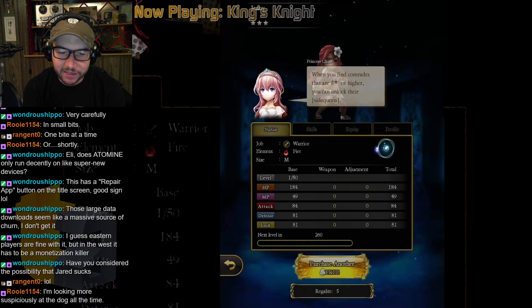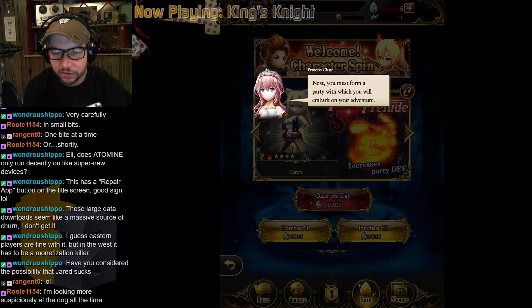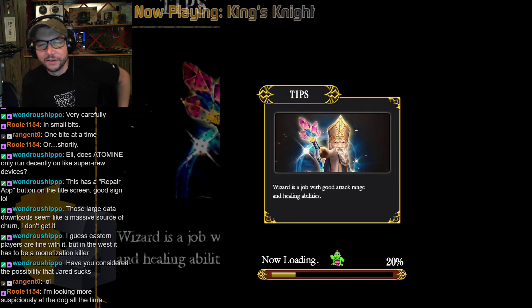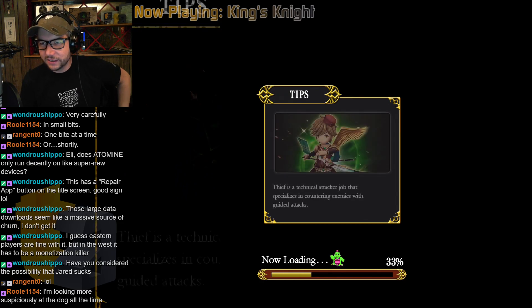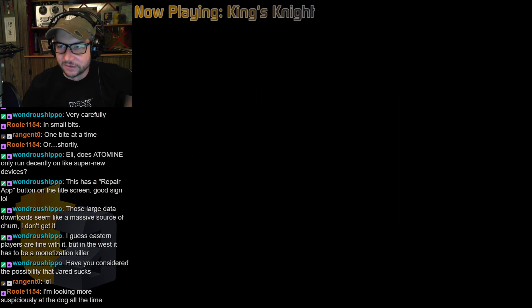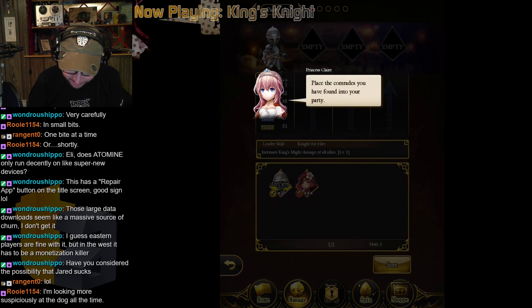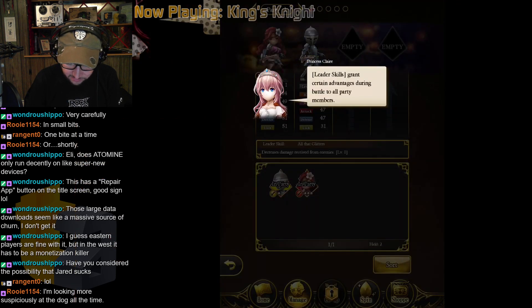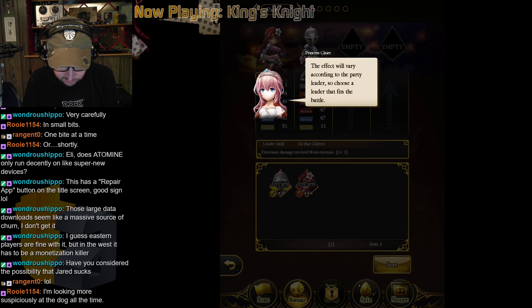If you find comrades at three-star or higher, you can unlock their side quests. Let's purchase another for free. Name your party with which you will go on your adventure. More downloading stuff. I don't know why developers do this — Hearthstone has proven that people will download a game that's two gigs if it's a game they want to play. They'll sit on Wi-Fi, get it all at once, and not need to deal with this.